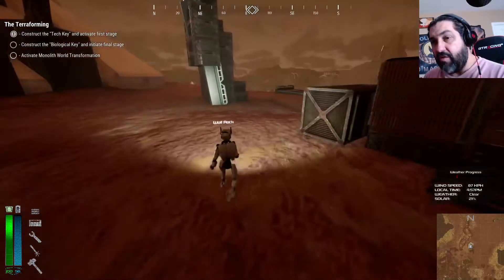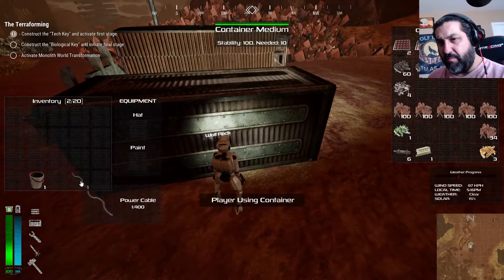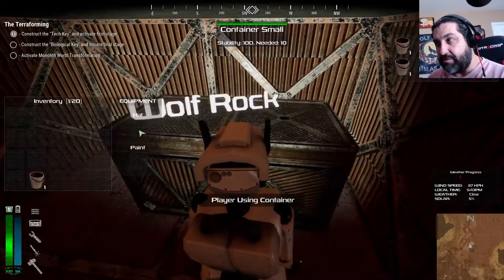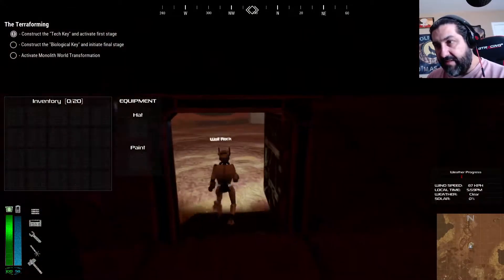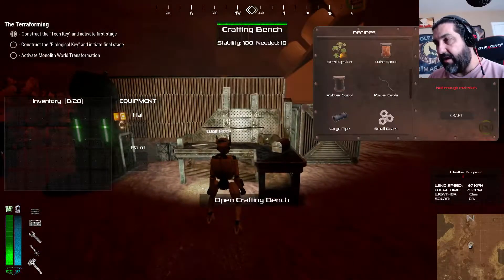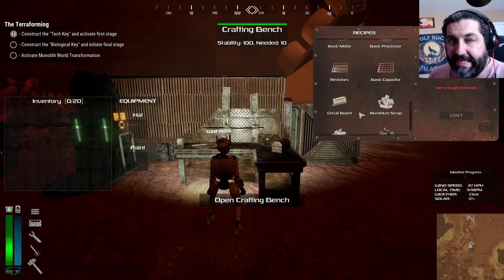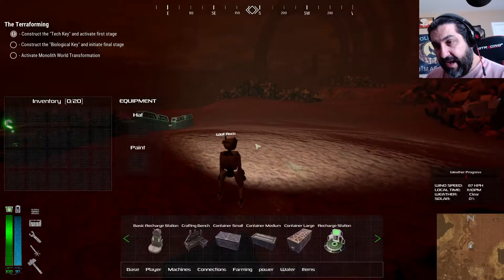I did make this bigger box here - let me show you what's in it. I put all the resources in, though I'm pretty empty. I do have a bucket. In order for us to build what we need to get the key, we're gonna need some stuff.